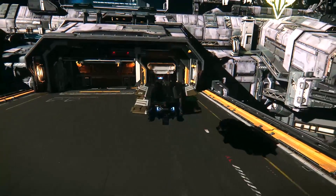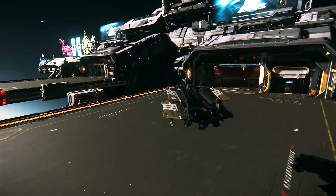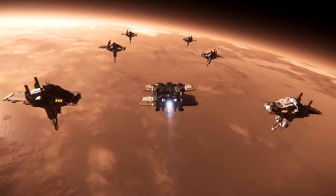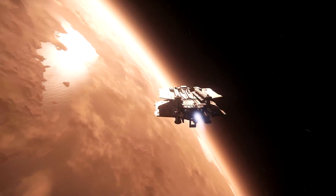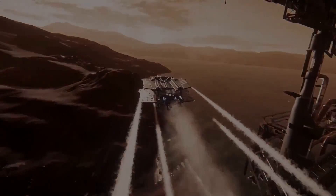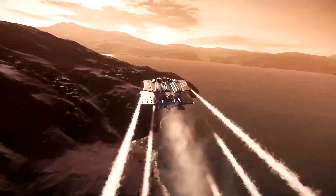Modular space stations were shown, though just the externals. They also showed off another planet in the Stanton system, Hurston, which has a different city type and different biomes. Where ArcCorp is a sprawling metropolis, Hurston is much more sparse but very industrialised and dirty, and it has oceans as well.